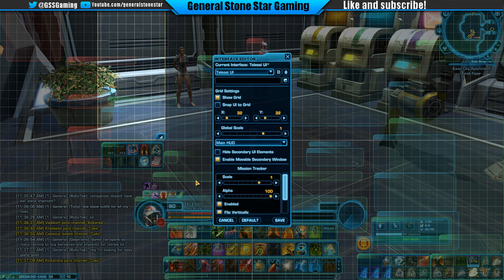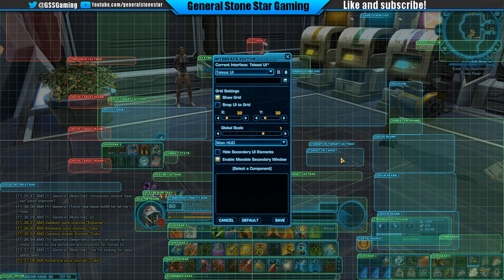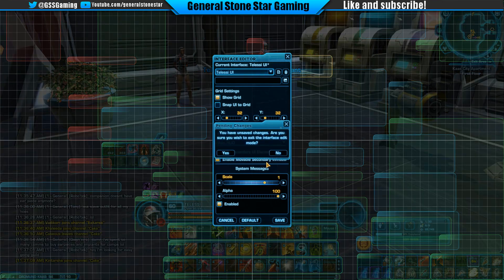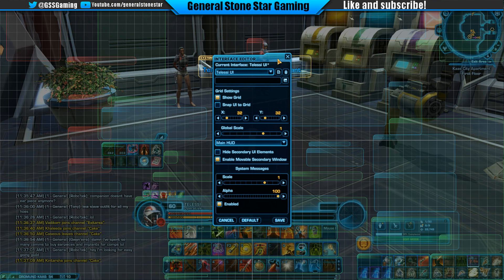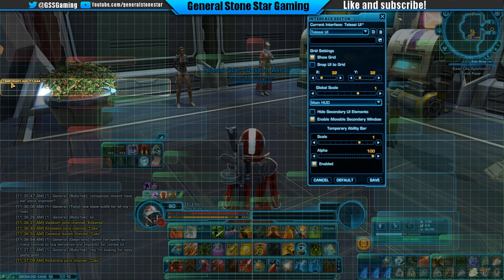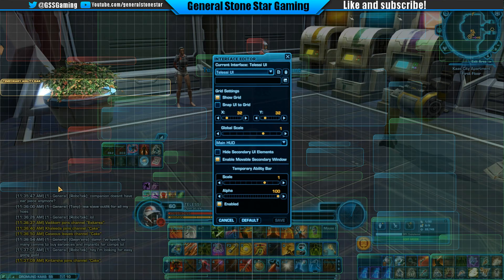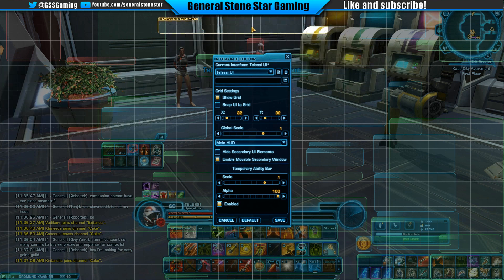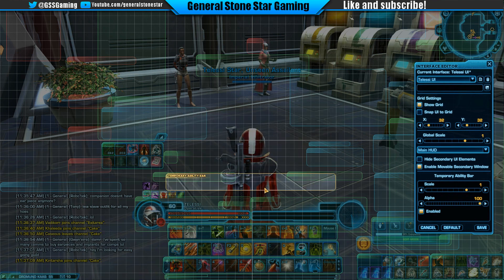Back to the interface editor — I want to see the temporary ability bar. I remember them saying something about that. Oh, there it is — temporary ability bar. I messed up a bunch of stuff so I'm going to go back into the interface editor. This is really hard to move — there we go, temporary ability bar. I'm going to put it somewhere I can get to it easily but still be able to see it.